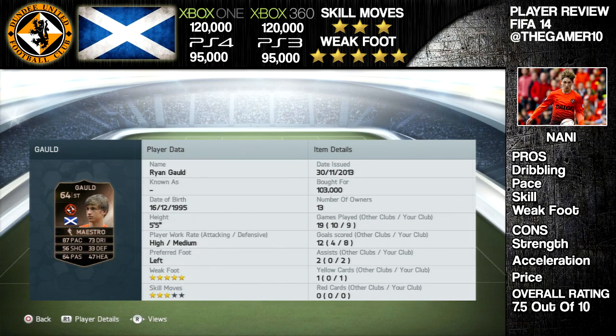He is a 64-rated striker with 87 pace, 73 dribbling, 47 heading, a 5-star weak foot and 3-star skills.